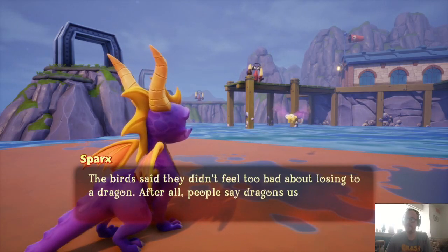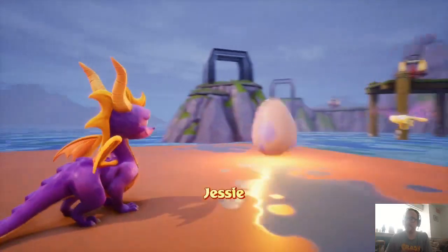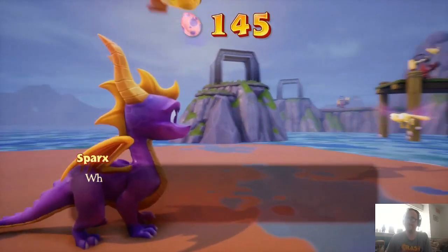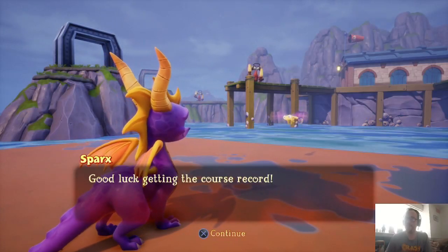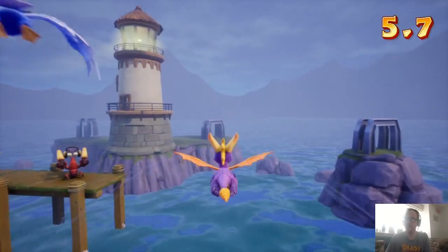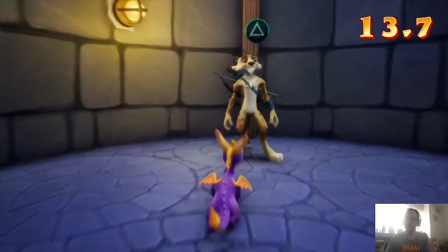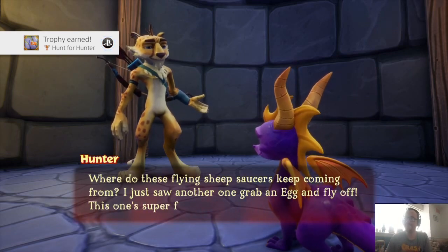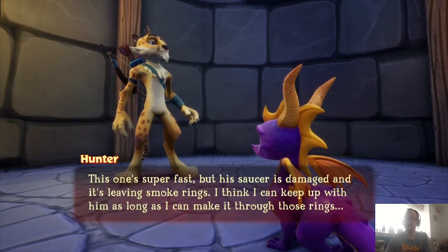Jesse is the next dragon in the rescue. I'll go for the time attack again, but this time I'm going to go and find Hunter. I think Hunter is at the lighthouse area, so if I fly over here and drop down here - there he is. Got another trophy there. This one's super fast, but his saucer is damaged and it's leaving smoke rings. I think I can keep up with them as long as I can make it through those rings. I'm going to chase him down.